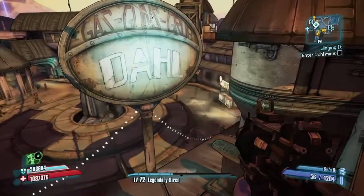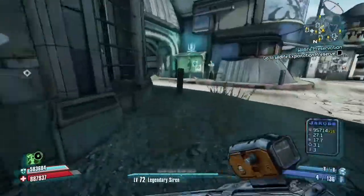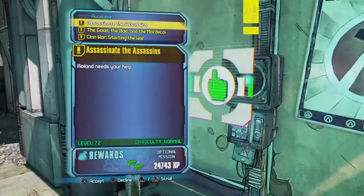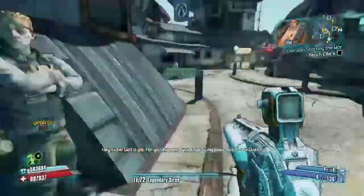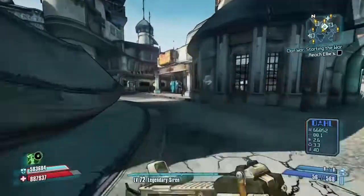So without further ado, let's get started. The first thing you're going to have to do is go over to the mission board and pick up Clan War: Starting the War. We got to go to Ellie's place, so I'll meet you back up there.